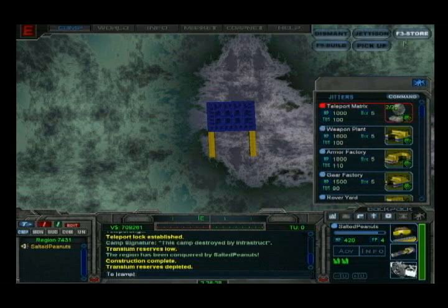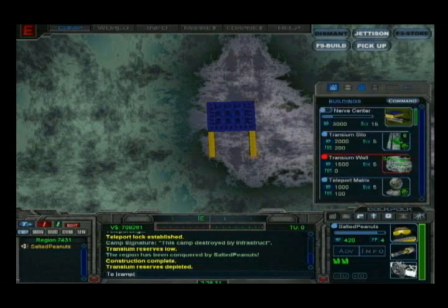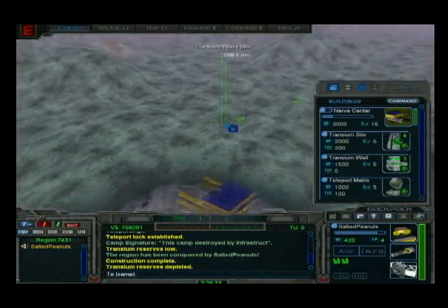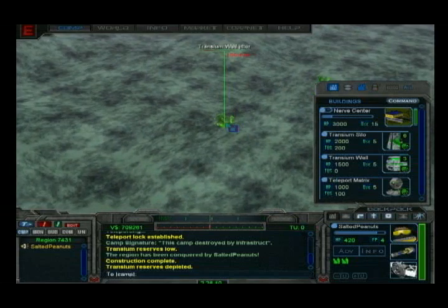After storing the wells, double click on your nerve center or the building icon on your backpack menu. Select the build button on the pallet in the upper right hand corner.